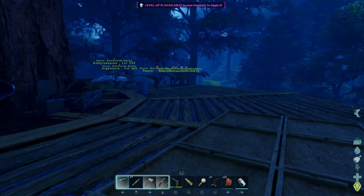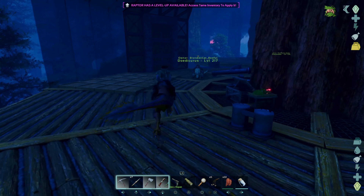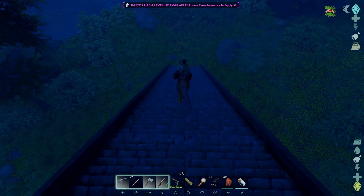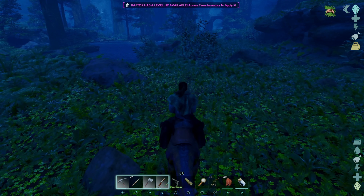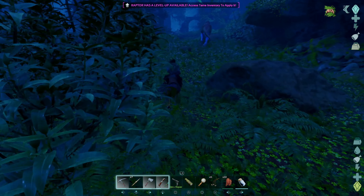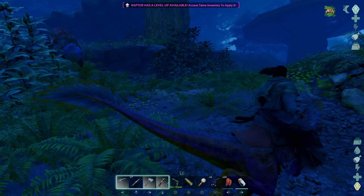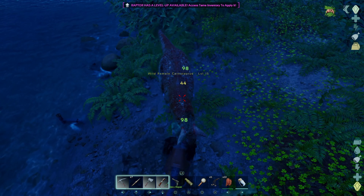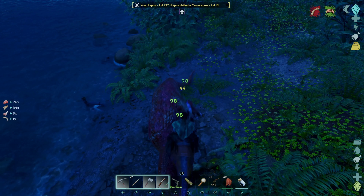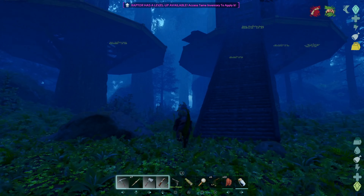We're going to go ahead and show it off on the back of a raptor so that if something else comes up, at least we'll have a chance of defending ourselves and keeping things from chasing us up here. Yeah, there's another Carno. Anyway, right down here by the water we put in a water pipe right there. And it's not enough to reach all the way up, but I'll dispatch this one real quick.